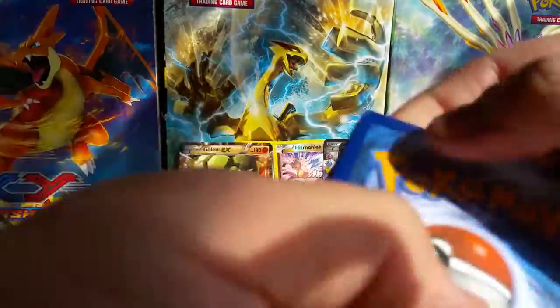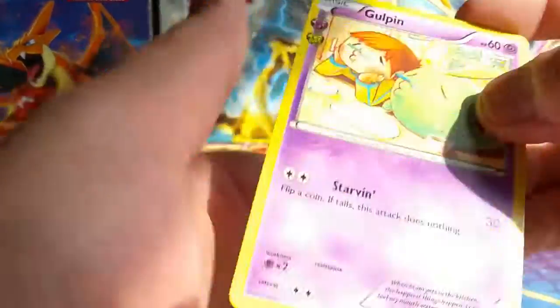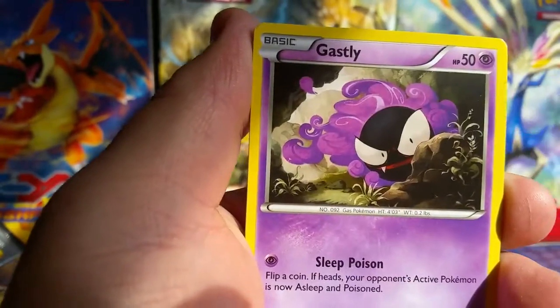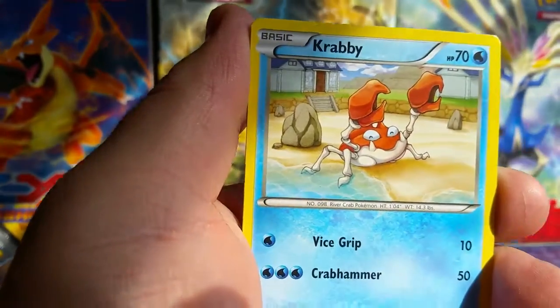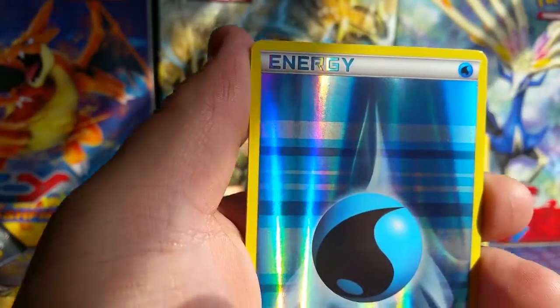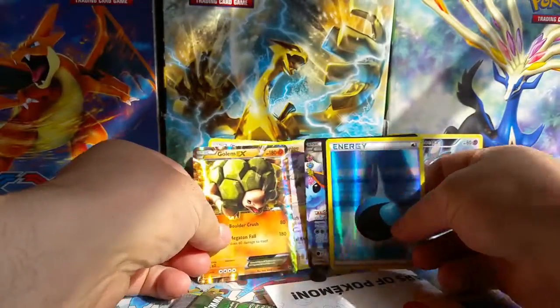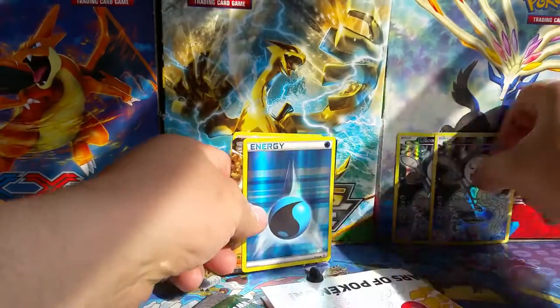One, two, and three — last pack, let's see what we can get. Last pack we got a Max Revive, DCE — that's like my third DCE in this video — Geodude, Gassy, Water Reverse — awesome! Altaria and Dugtrio, so not bad at all. Got some really high points.